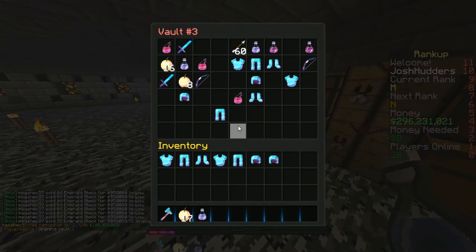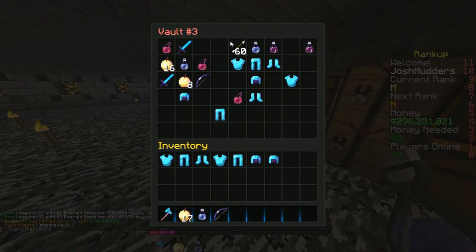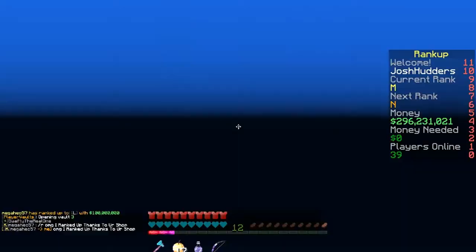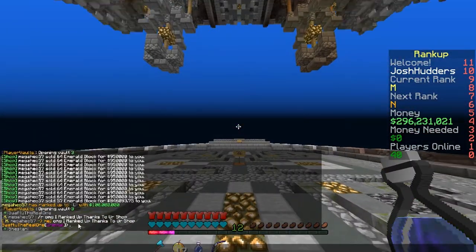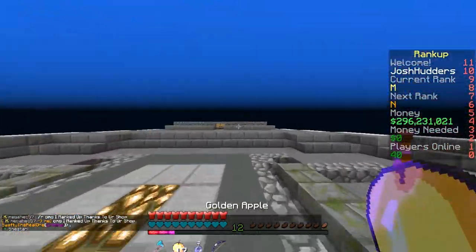Let's get my bow — Buggy, Voider, Infinity. Let's go to spawn. See, people rank up from my shop because it's the best shop and I always empty.